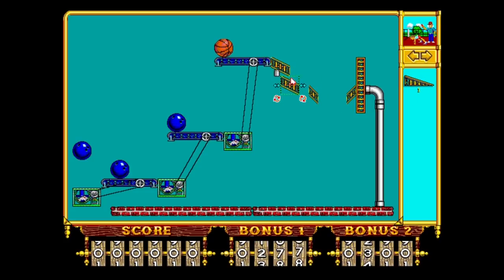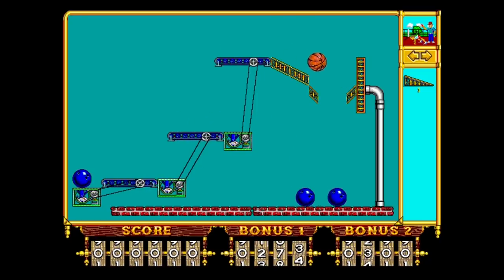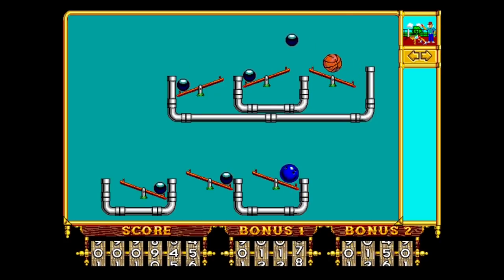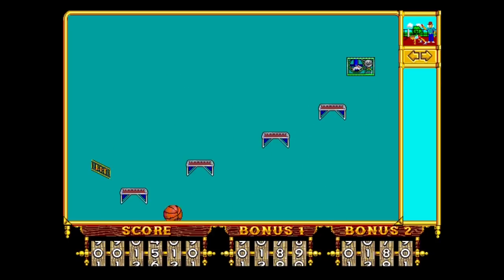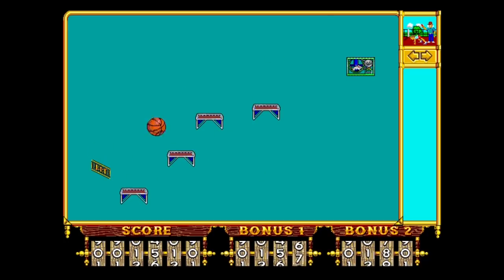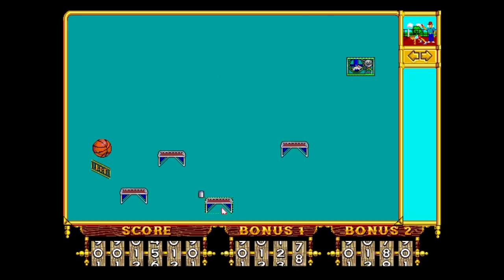So each level starts the same. You're given a very simple objective, and it's up to you to figure out what that entails — something like ignite this dynamite, pop these balloons, break this fishbowl, smack these balls until they fall off the screen, etc. The items you see placed already on the screen cannot be moved, but they can be interacted with using the items in your inventory, so it's your job to pick up and place these items in such a way that the objective is met.